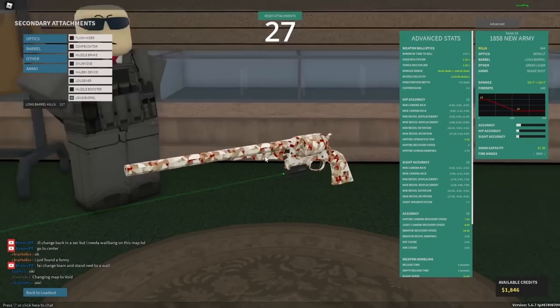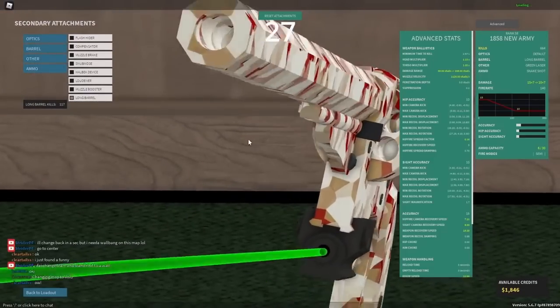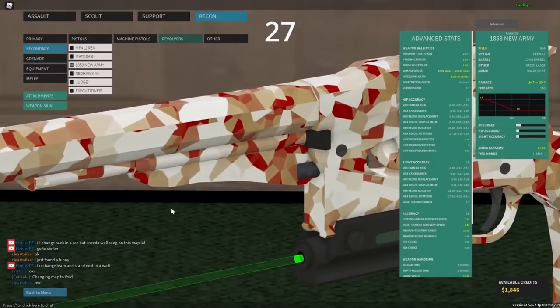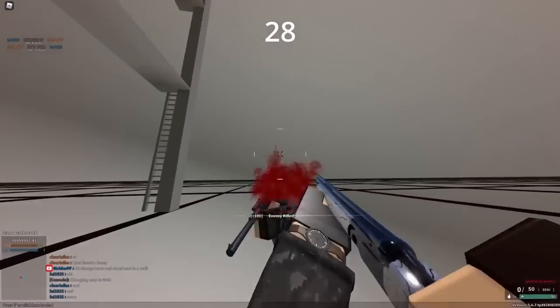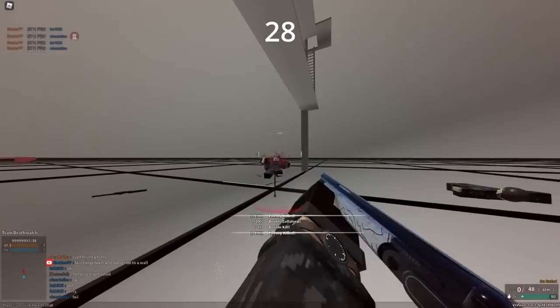Sometimes an attachment does something different on a different gun. For example, a long barrel on something like the FAMAS versus on the 1858 is far different. If you read the descriptions of these attachments, you might actually have a better time picking which ones are good. Just walking around on a map can actually help you find good flank routes, better sniping spots, and overall increase your skill on that map.